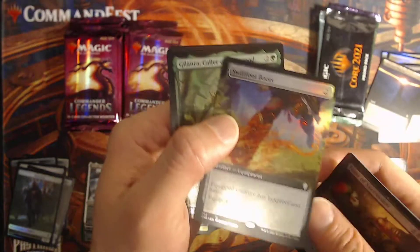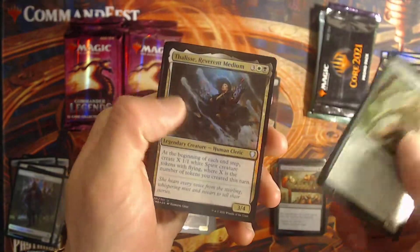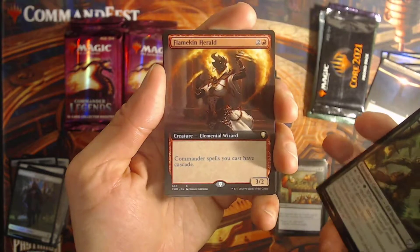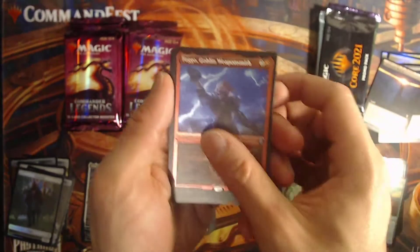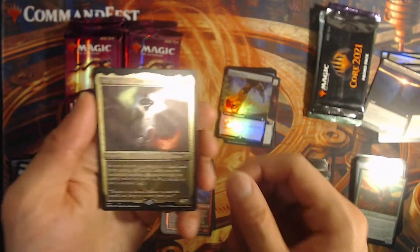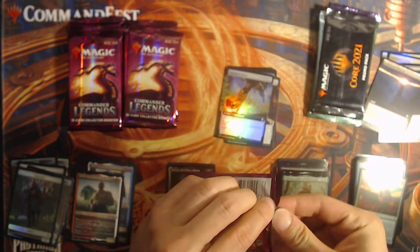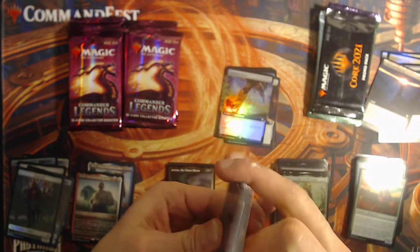Seb McKinnon — some really good stuff from him in the Magic universe. Swiftfoot Boots, ooh extended foil, that is nice. Laboratory Drudge. Factor Fiction extended. Flamekin Herald cascade. Toga etched. Brushtar as my reprint and then Averna, Chaos Bloom. Pretty nice — those extended arts have been hitting quite a bit.